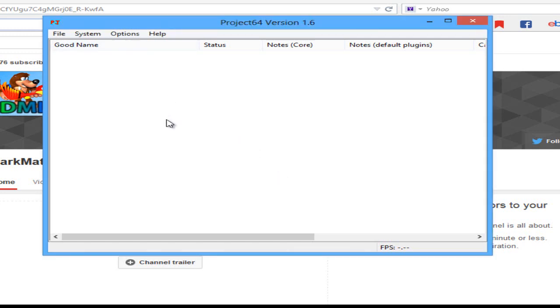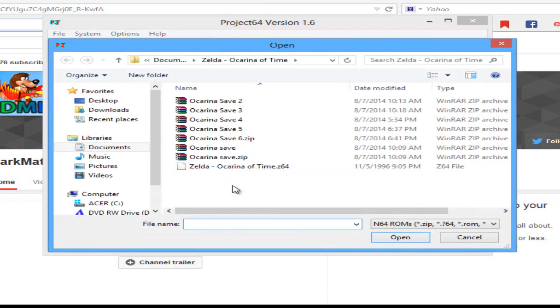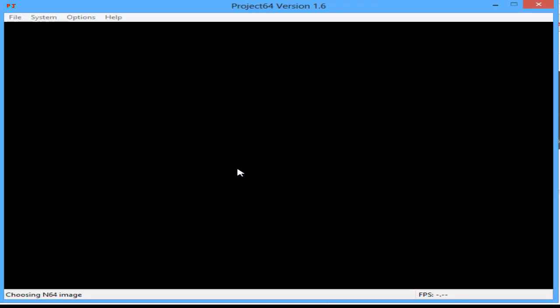Hello everybody, I'm DarkModderLuigi and welcome to this video. This is not a let's play — it's a video where I'm gonna show you a problem I have with my Project 64 emulator that I really want to get fixed. It's really annoying and it happens way too much. Let me show you what I mean. I'm going to open one of my ROMs — the only one I have right now is Ocarina of Time, so I'm going to load that.